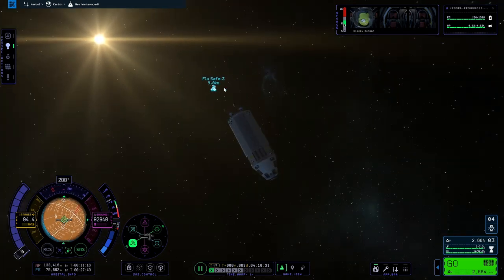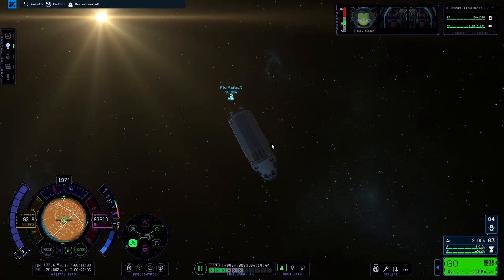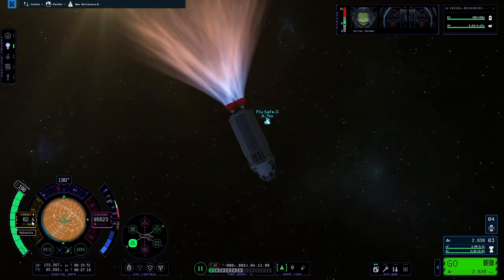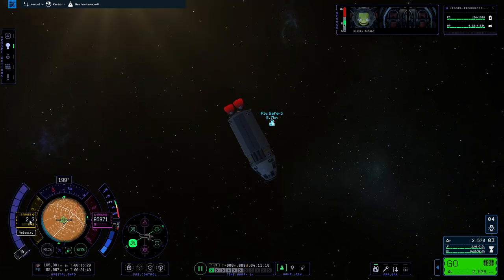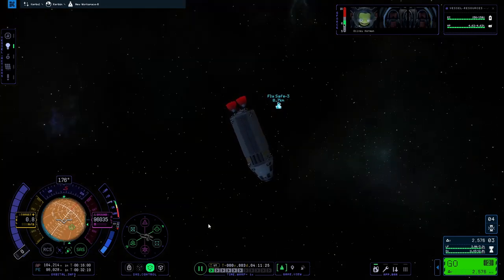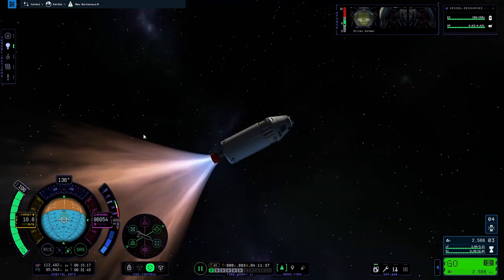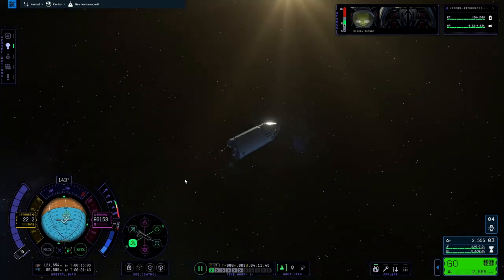Which is good. When we pass the target we're going to want to stop going in that direction and start going towards it again. It's 8.7 kilometers — we're going to wait until the relative speed is about 8.7, go in, and fire our engines until target speed is about zero. Okay, it's about zero — now we're going to face towards the target, 8.7 kilometers away.